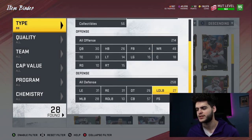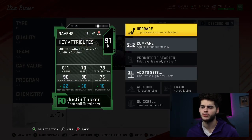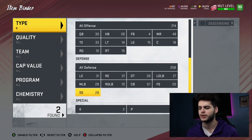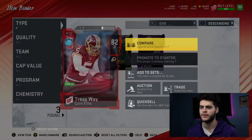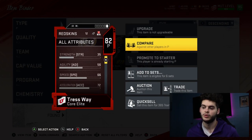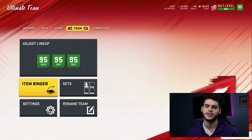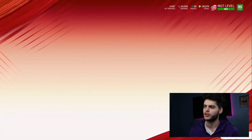Justin Tucker at kicker — still want to upgrade him eventually. Punter: we desperately need a new one. We still have 82 overall Tress Way that we've had since July from a solo challenge pack. Let me send over to the team real quick and show you guys the overall look.